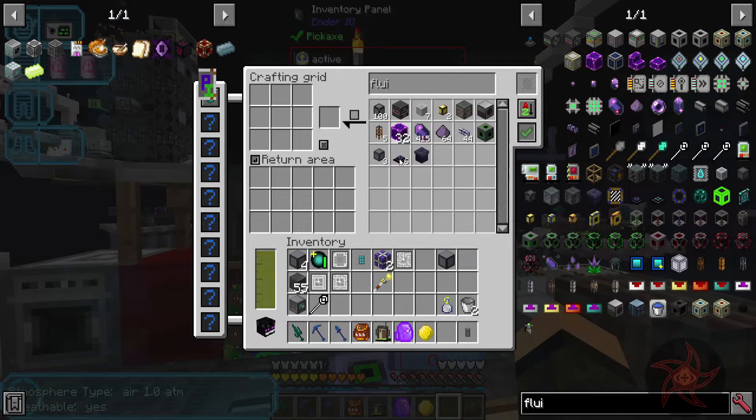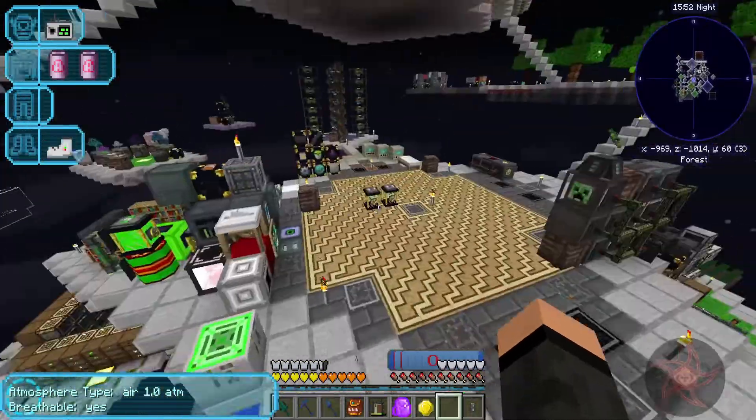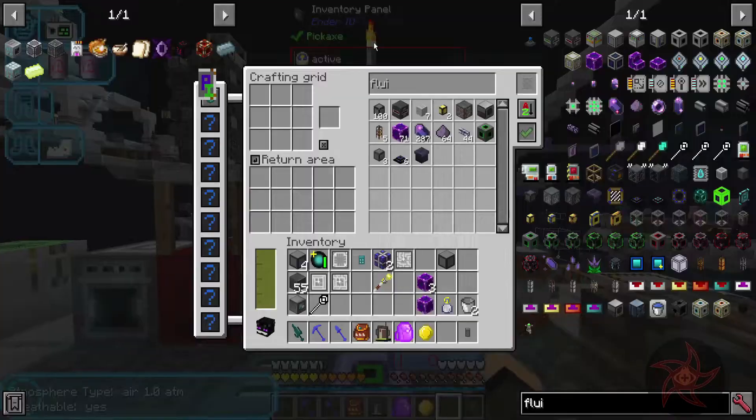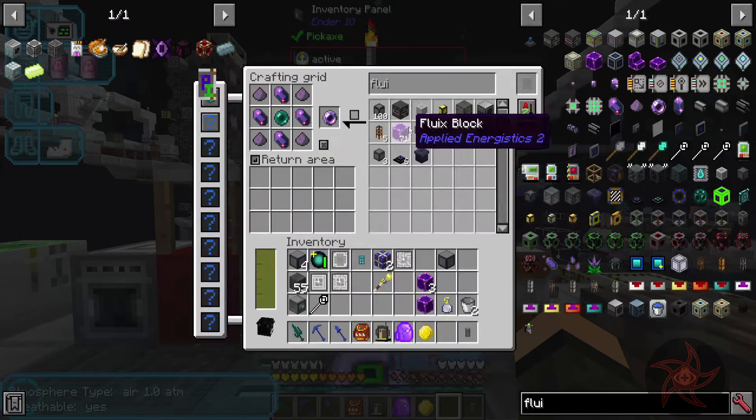Fluix blocks - I need four. And that should be enough. I need a Fluix Pearl too to kick it off. Pearl - there we go.